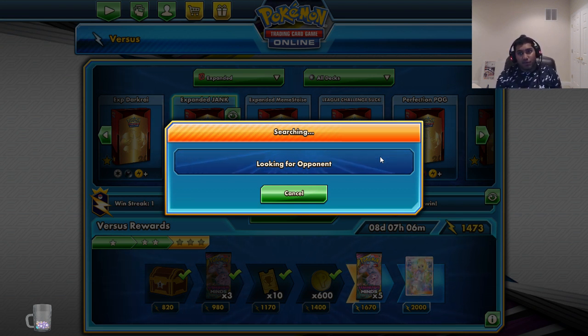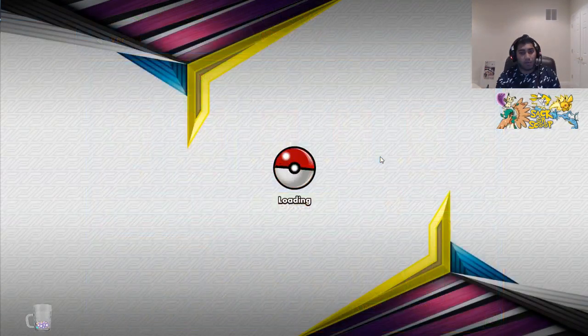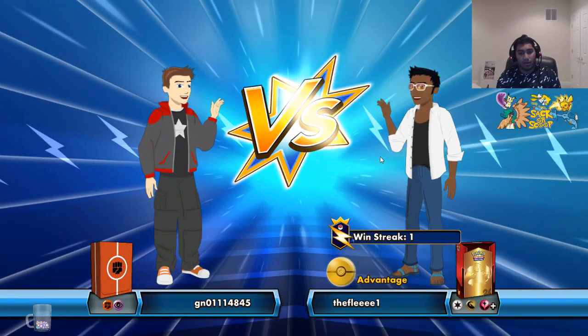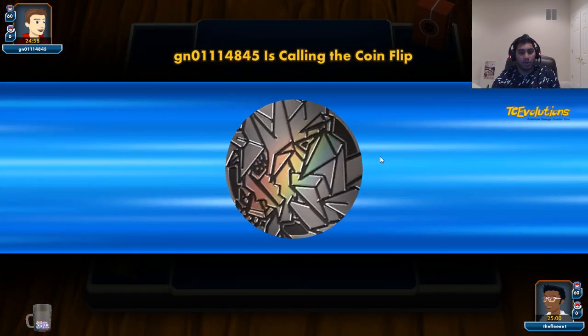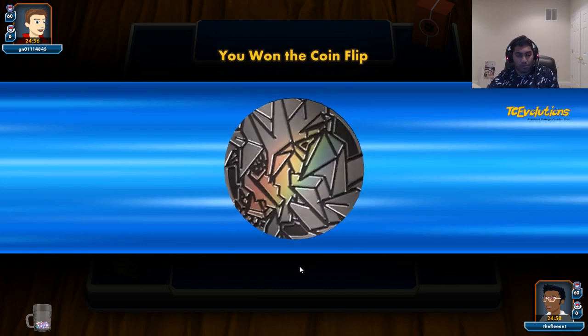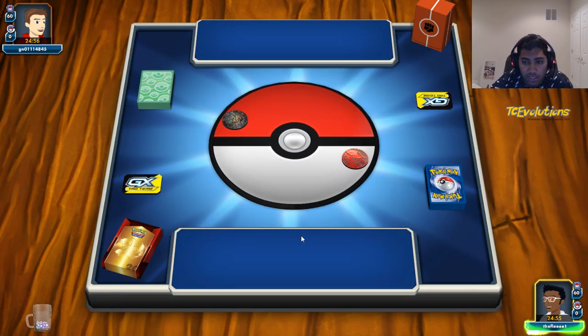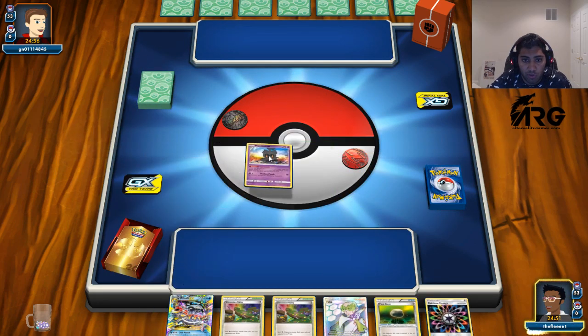It looks like nobody wants to play Expanded today on this fine Sunday. That's understandable — Expanded is kind of in a place where I saw a cup happen and it looked like Turbo Dark ended up winning the cup, beating out Zoro Garb in the finals. Zoro Garb seems like a pretty good deck to deal with the Mew3 and all these shenanigans. I feel like Zoro Garb is a really bad matchup for this. And this start's pretty abysmal.